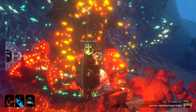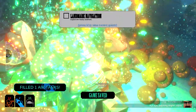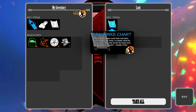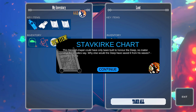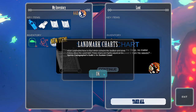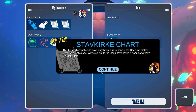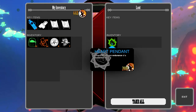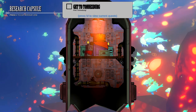Let's dock in. There we go, brilliant. The game has been saved, so we're at a landmark. Let's have a look inside. Have we been here? Apparently not. So there's a Stavkirk chart — this blessed chapel could have been built to honor the deep. No matter what the skeptics say, why else would the deep have saved it from the waves? A dweller priest said that apparently. We've got a heart pendant — permanently increases the endurance of a crew member by one. That sounds like a good idea.